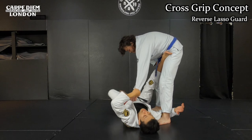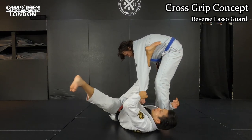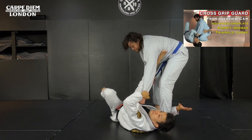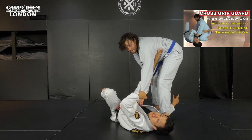From this position, once I can control him well, I start playing cross clip guard like this — O-platter, X-guard, back row sweep. I will show you in another video. If you want to take a look, please check the link.